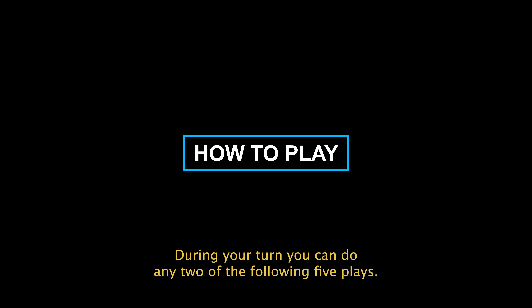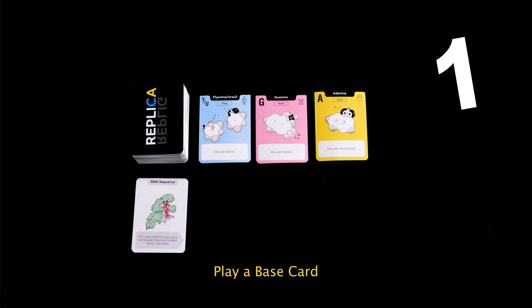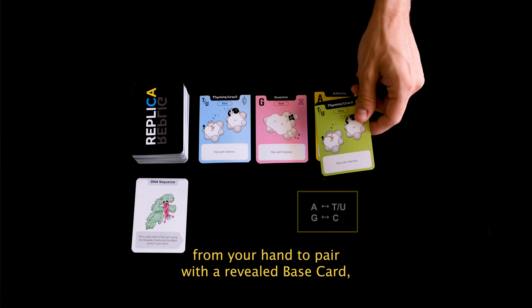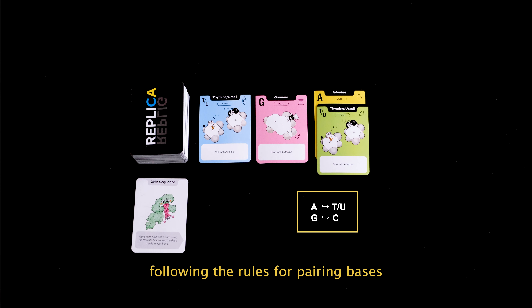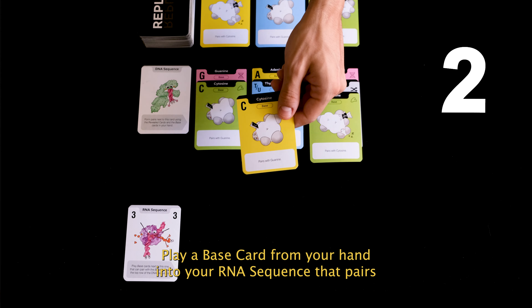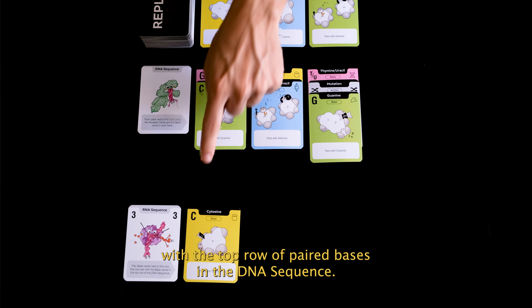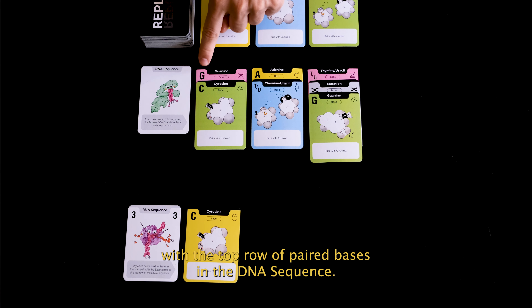During your turn, you can do any two of the following five plays. You can perform the same play twice. Play a base card from your hand into your RNA sequence that pairs with the top row of paired bases in the DNA sequence.